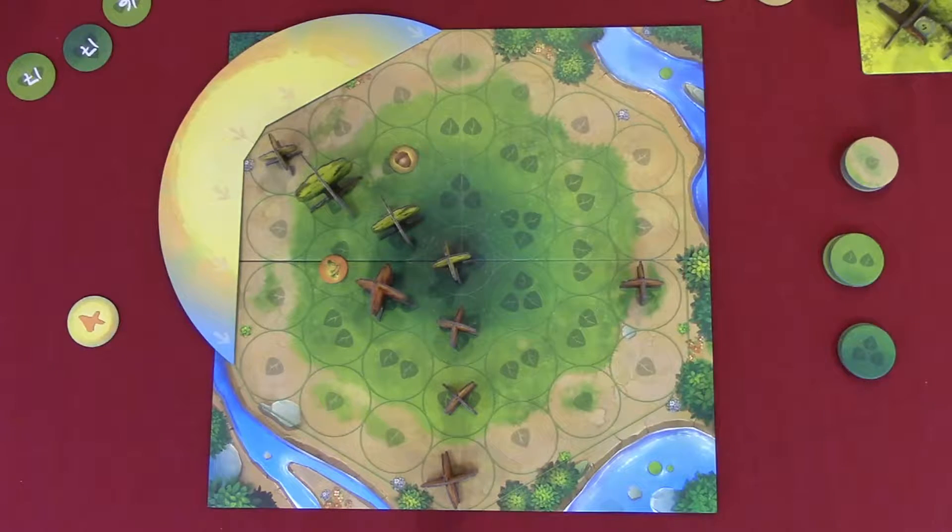For your first move, since you're the first player, I'm gonna buy myself a small tree, then use three to buy a medium tree. And I'm gonna plant another seed for one more sun point.